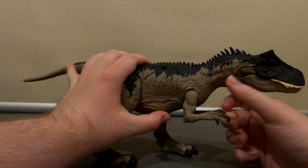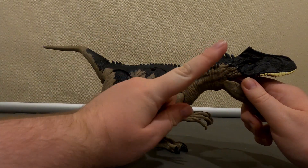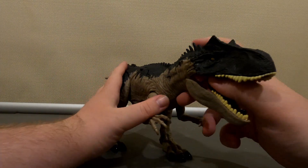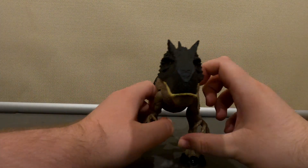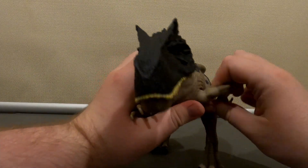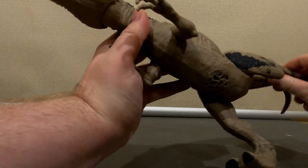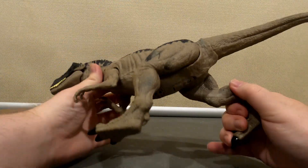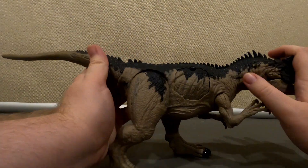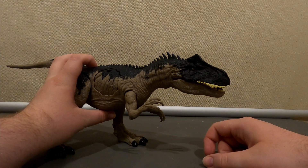This Allosaurus is pretty big — while it's not as large as the T-Rexes I have, which you'll see a bit later, he does have some impressive features. Like all the other dinosaurs in the line, he has some good reticulation, even some 360-degree movability on those legs, and some nice stuff with the tail.